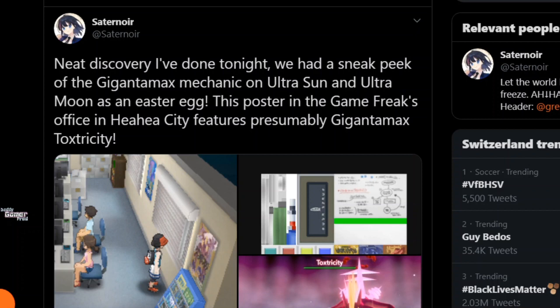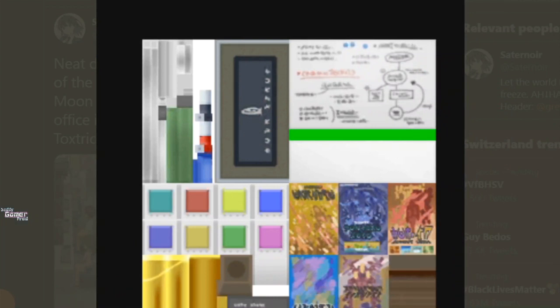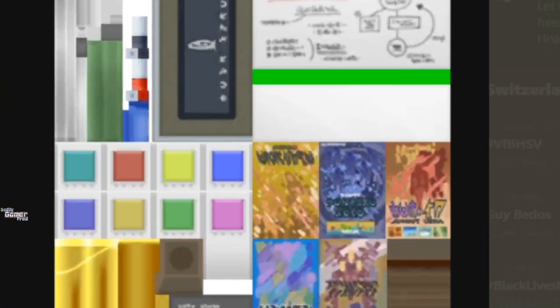There's a poster in Game Freak's in-game office in Heahea City that presumably features a Gigantamax Toxtricity. He's stating he's uncertain, but it does look like Toxtricity. Here are his pictures — this is him inside the office, and you can see a poster with a purple figure on it. He then went a step further, dug through the game files, and actually found the full poster image.